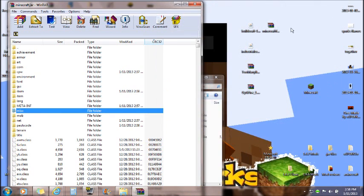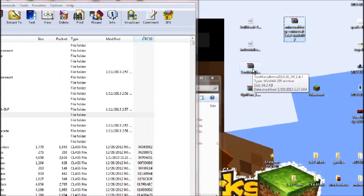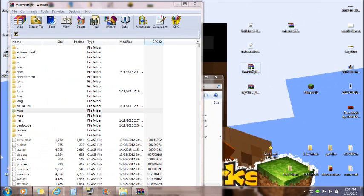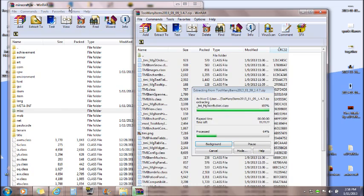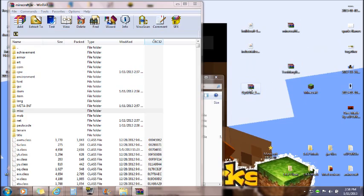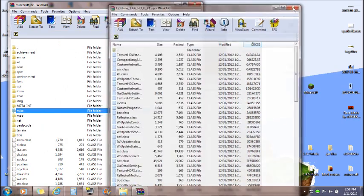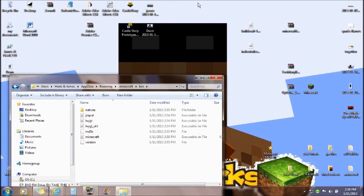That's all you need to do with minecraft.jar for the core mods, but I'm also installing Too Many Items and Optifine — these are not required but are good to have. Open the Too Many Items archive, select all, and drag all the files into the minecraft.jar in WinRAR, then click OK. Do the same for Optifine: select all, drag into the minecraft.jar in WinRAR. You are now done with the minecraft.jar — exit out of WinRAR.